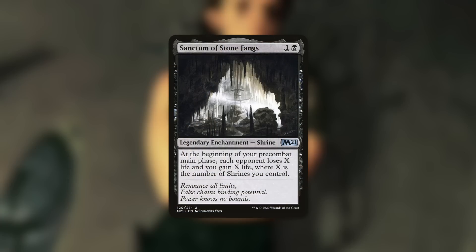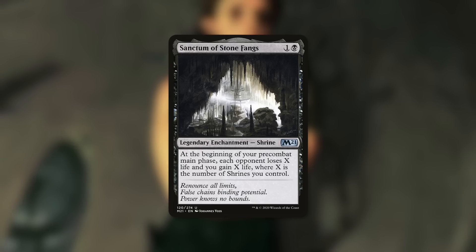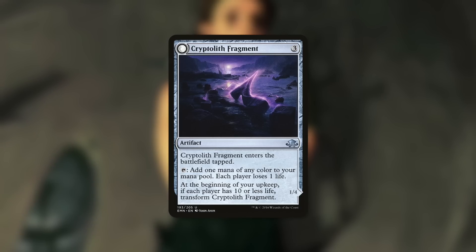There are other cards as well, like Sanctum of Stone Fangs, which can work too. At the beginning of your pre-combat main phase, each opponent loses X life and you gain X life, where X is the number of shrines you control. So even with just one shrine, that's one loss of life for each of your opponents — all you need to get that six free mana essentially. And even something as simple as a Cryptolith Fragment can help as well. It's a mana rock that comes into play tapped and only taps for one, but it does make each player lose one life — so you're netting around seven mana between this and the trigger from Belby.